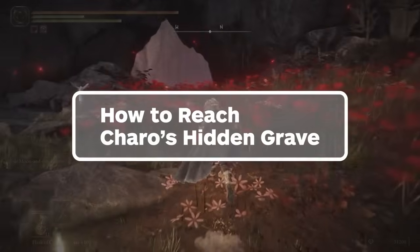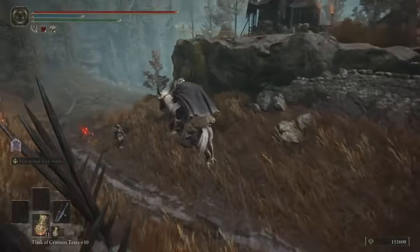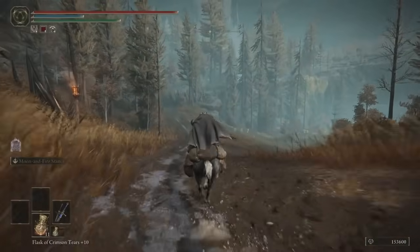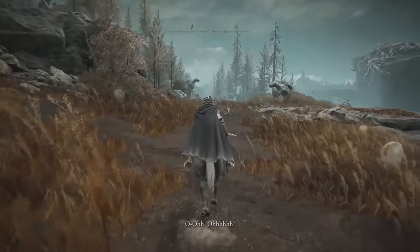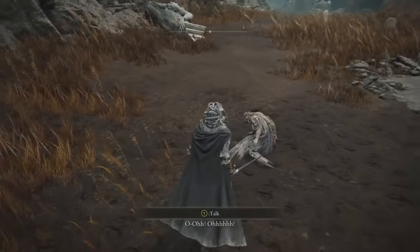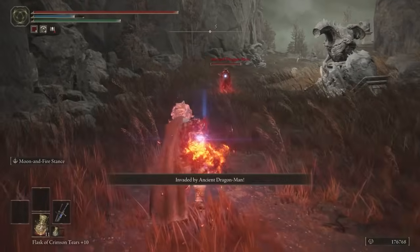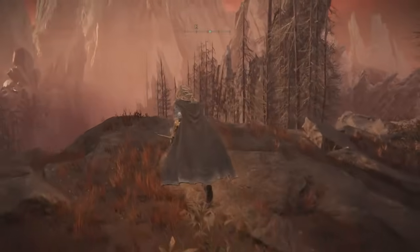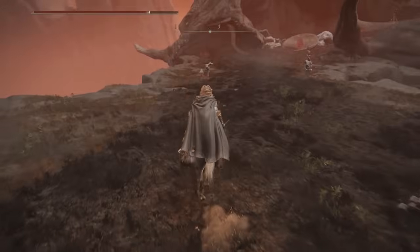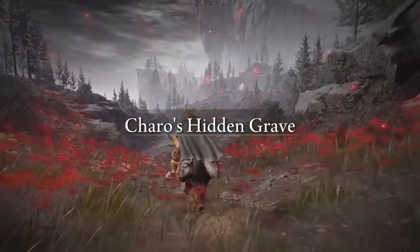This next fragment is in Karo's Hidden Grave, which takes a similar amount of time to get to as the Cerulean Coast fragments. Starting from the same Castle Front Site of Grace, take the south-east path out of the camp, but this time veer to the left and go uphill, following the main path until you find the Pillar Path Waypoint Site of Grace. Take the path to the right the same way Egon is facing, and keep going until you're invaded by Ancient Dragon Man. Defeat him, go a bit further to find the Dragon's Pit dungeon, complete it, and proceed out the back door into the foot of the Jagged Peak. Ride to the nearby lake, then take the path south until you get to the gigantic deceased dragon, then proceed west along its body until you reach the crimson fields of Karo's Hidden Grave.